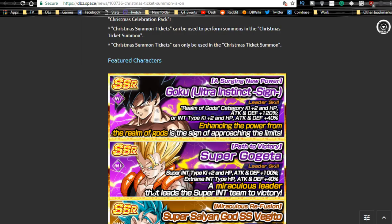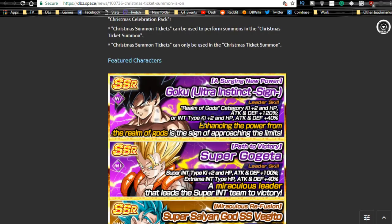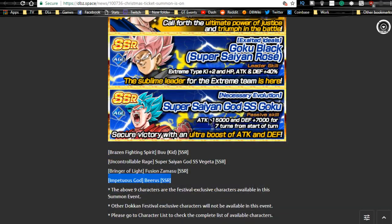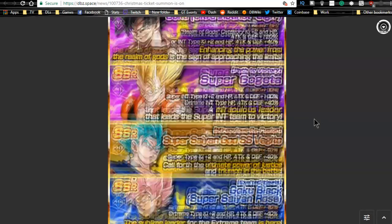Just to restate this: the GSSR ticket does not guarantee you one of these specific banner units. Can you pull them? Yes, but there's a chance you won't. On the livestream last night I saw one guy pull four Ultra Instinct Gokus across his multi-summons — so who knows, maybe you guys will get lucky. I haven't, so I'm going to do some more. I'm not saying I didn't get lucky — I got some really nice pulls and I'm actually happy with what I got.